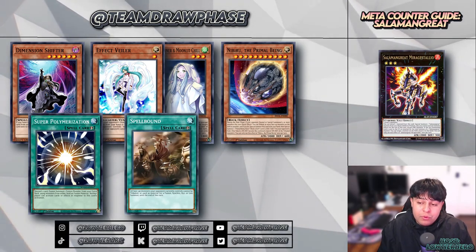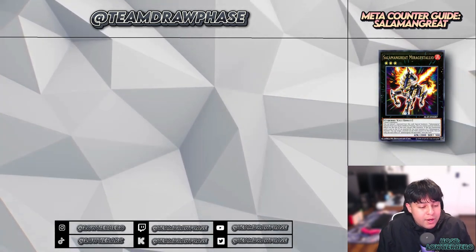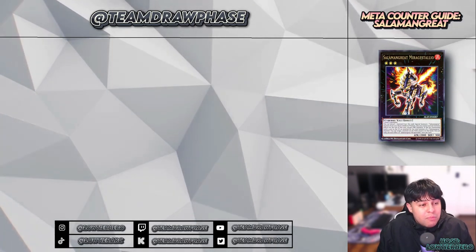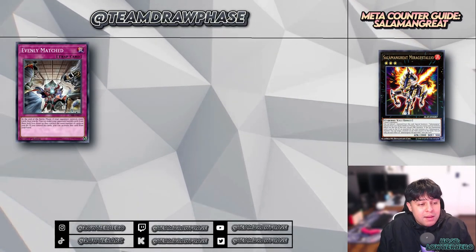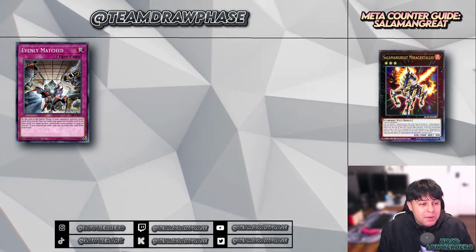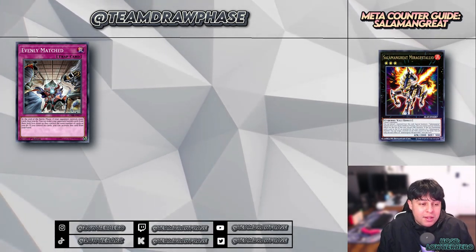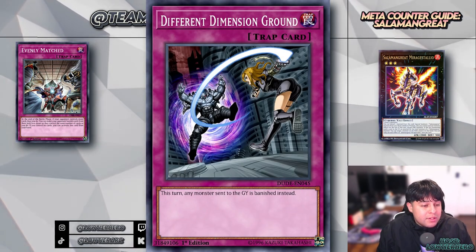Moving on to board breakers — we covered some earlier with Nibiru, but there are more here that can be very beneficial. First on the board breaker list is Evenly Matched. Salamangreat invests resources to set up both a monster board and back row protections — Evenly Matched can strip them of this entirely, forcing a choice between keeping a crucial monster or a pivotal back row card. If used after clearing their monsters in battle, it can be even more devastating, leaving them with almost no resources on board.